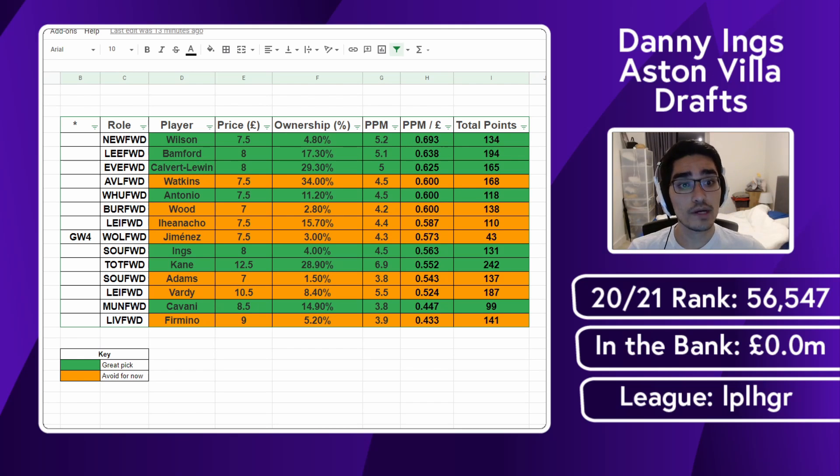Aston Villa now seems to be a side continuing to build on their progress, but one drawback is whether too many new players can find the right chemistry from the start — that might be the one concern with picking Ings right now. He's a fantastic player and I think he'll be a core, template striker this year. Injury concerns will probably mean you transfer him in and out eventually, but I think it is safe and healthy to start with Ings.